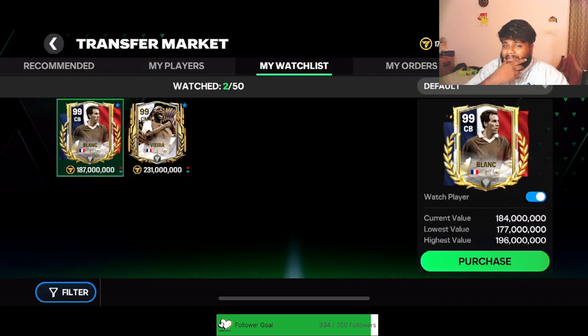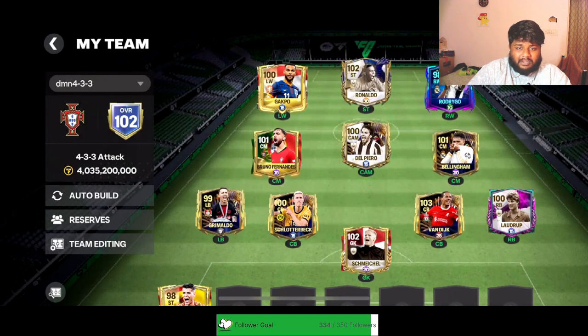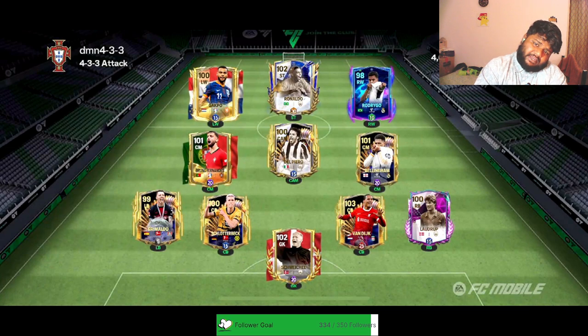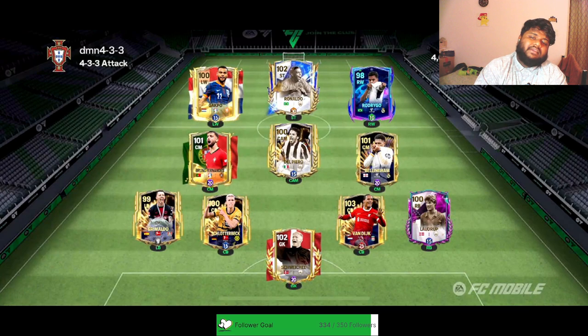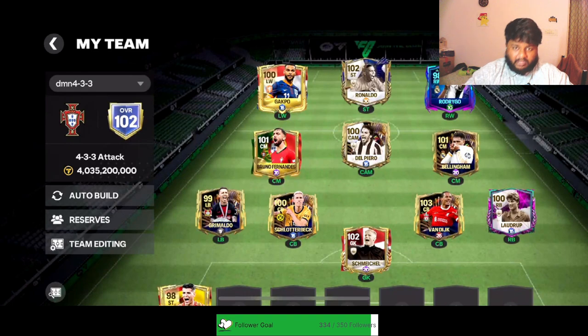It would be like 99 Van Dijk, 99 another iconic defender, 99 left back, 99 goalie, and we already have a 98 right back — so that would be insane for the defense. I'm going to concentrate on building the main squad because it automatically helps build the Highland squad as well. Right now I have 98 Rodrigo, which is why I need a better right winger. He was released at 95, I got him instantly, then got a plus-two upgrade and upgraded him once to 98.